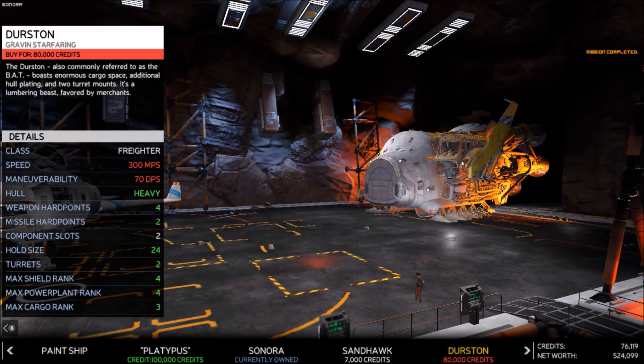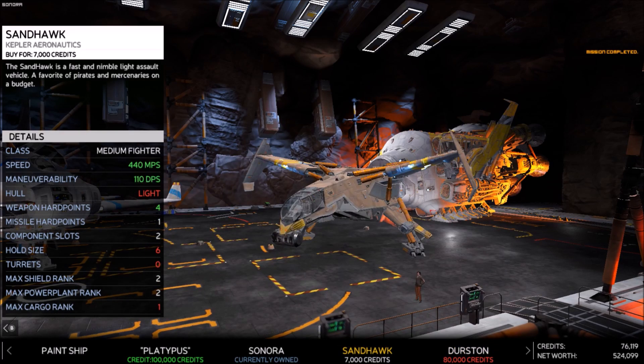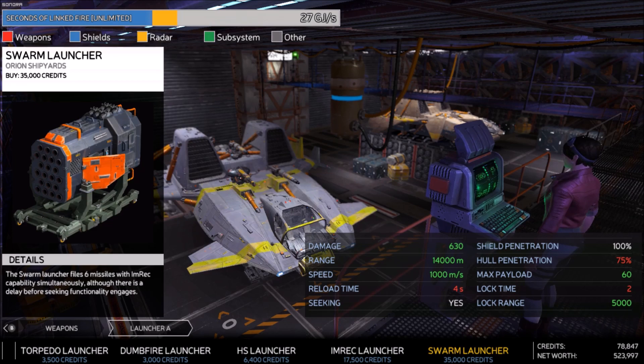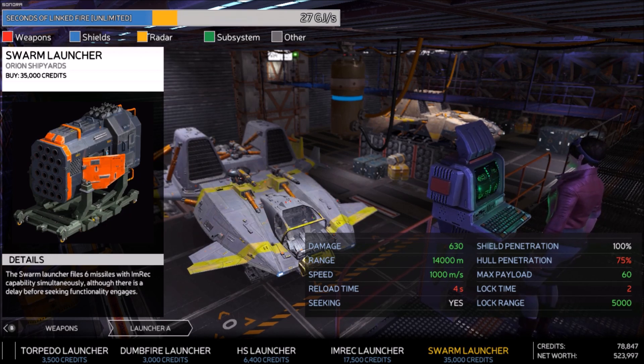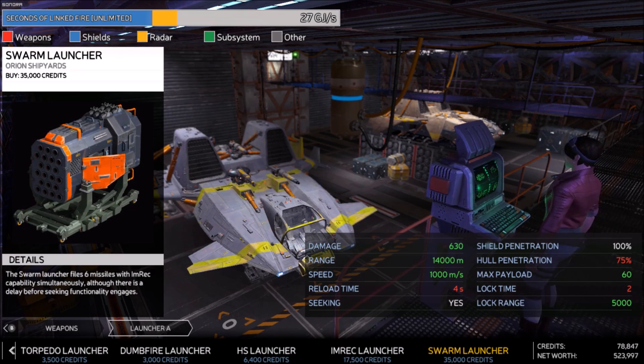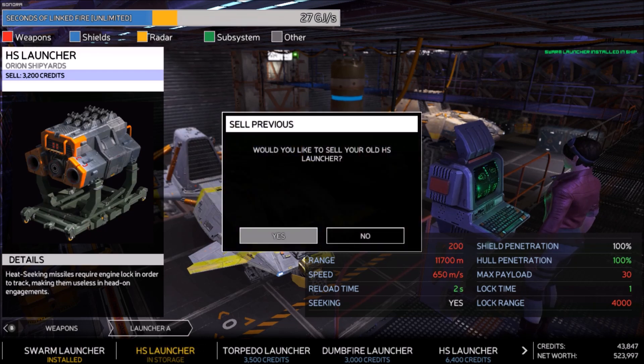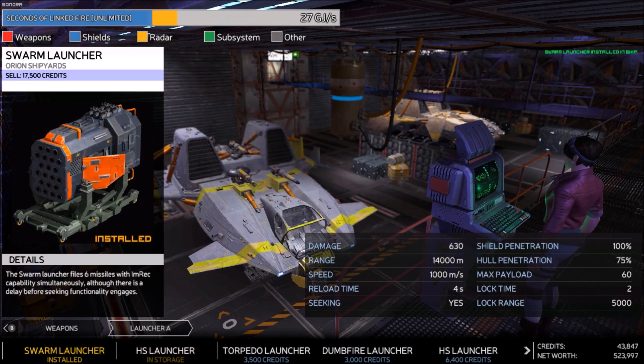So the interesting thing here is, guess what I can buy if I want — maybe next episode. Oh, I could get the swarm launcher. Max payload 60 — but how many times do I get to fire with that? It takes a little longer to reload and not quite so good on hull penetration. Now we're not going to sell the old one.